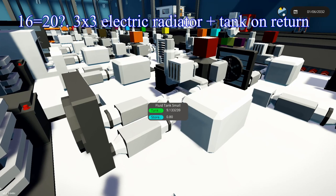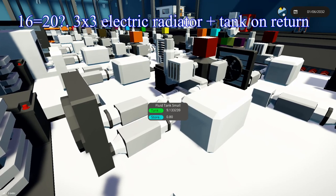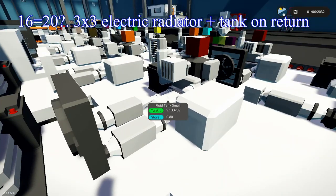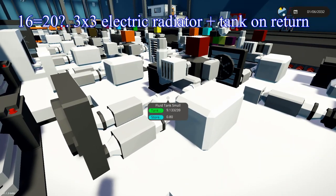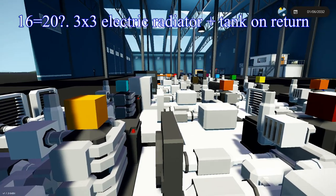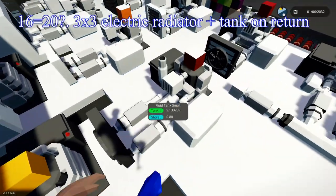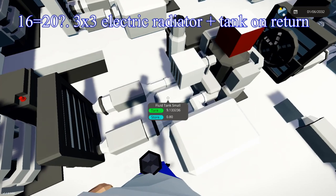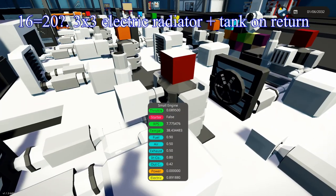In 20th place, the 3x3 electric radiator with the water tank on the return side. No matter which system I tested this on — the regular OG radiator, the fanned one, or the large one — every single time I put the tank on the return side, it decreased the temperature. Here it dropped it by about 2 degrees.